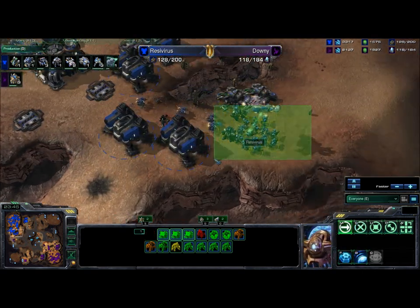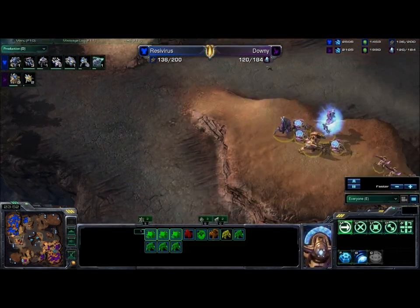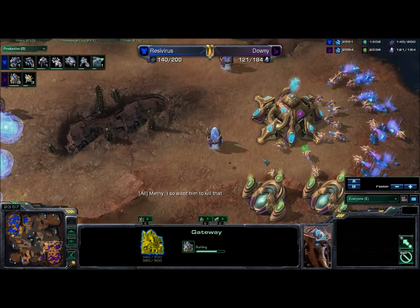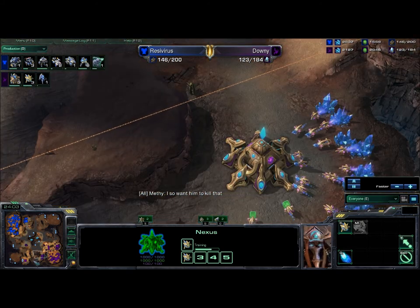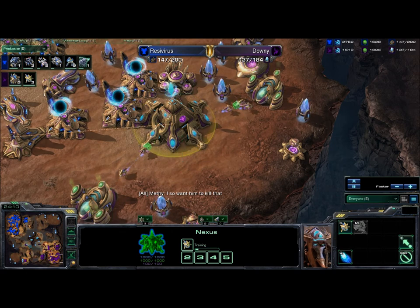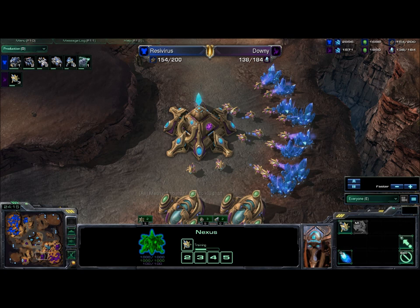A High Templar managed to get a storm off on some units but they'll be healed quickly by those Medevacs, and the Protoss will have to retreat on this counterattack. Both players have definitely let their money climb a little too high. Protoss is a base up but he's only really mining from two bases because his main is mined out, as is the Terran's main — so they're actually both mining from roughly two bases.